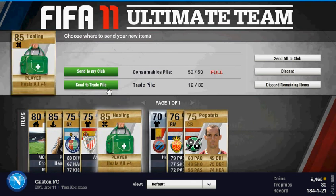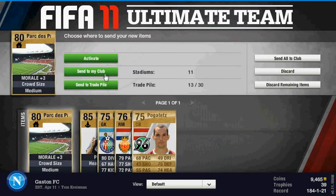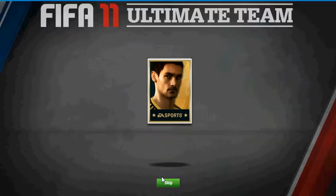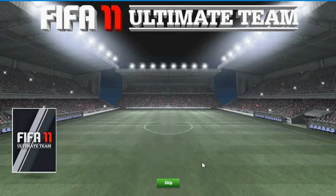Basically, all I want is the consumables out of this. That's a nice kit — I'll keep the kit. I usually keep all the kits and stadiums, because they won't discard for really anything at all. Alright, pack number two. I'm not going to skip it, because I think it adds more cinematic value if I don't.